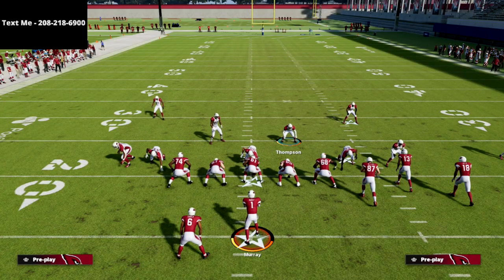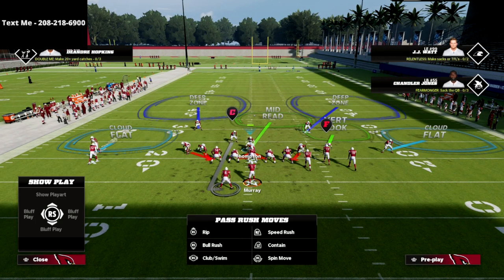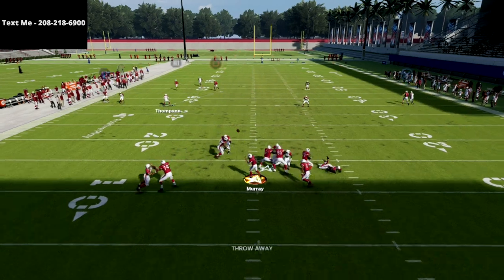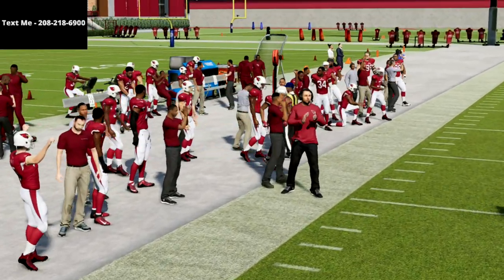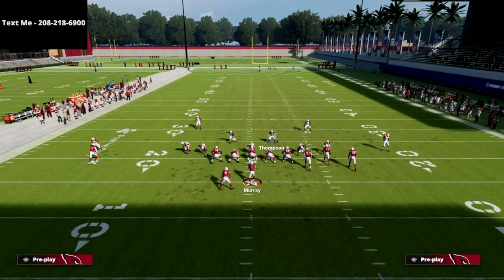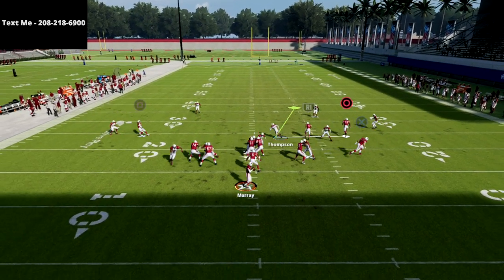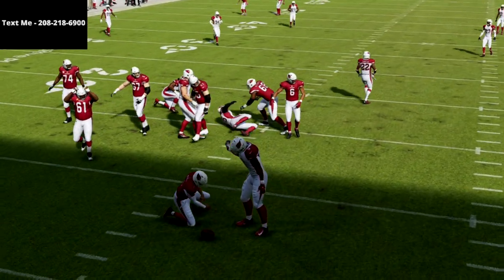To make this better, the first step is to put the middle linebacker into a man coverage assignment onto the running back. If the running back blocks, what you'll see is he'll come through the A-gap and push the pocket. The other reason I like to do that is it's going to make our blitz 100% consistent. As you can see right there — blocked running back and the blitz comes completely clean.